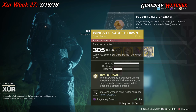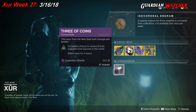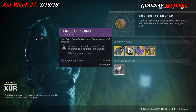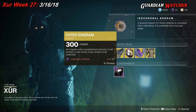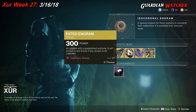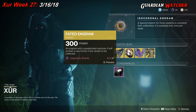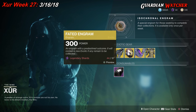Next we have your consumables. We have the Three of Coins, which gives you a higher chance to get an exotic for 4 hours. And last but not least, we have the Fated Engram. I already have all the exotics in this game, so I'm not going to spend Legendary Shards on it — not trying to brag, just saying.